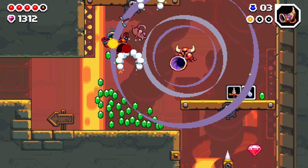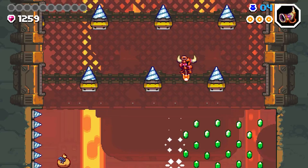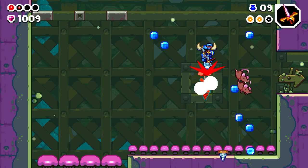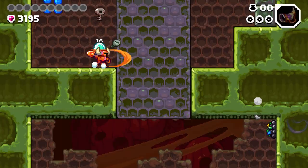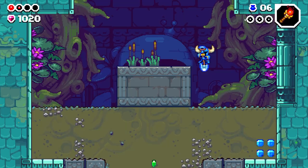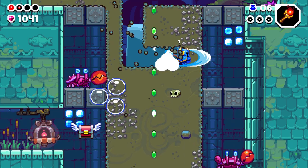Developed in tandem between both Yacht Club and Nightrome, Shovel Knight Dig takes the main ideas of Shovel Knight's 2D platformer gameplay — the shoveling, the bouncing, the secrets hidden in off-patterned sections of the wall, the Mega Man-esque boss battles, and so on — and fits them all into the structure of a spelunking roguelite.